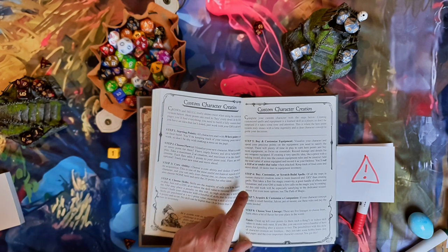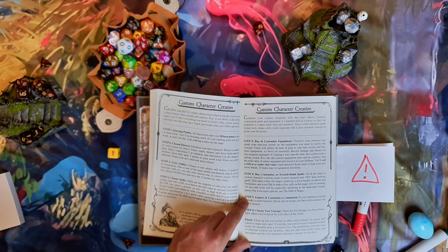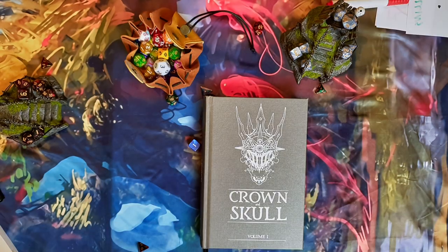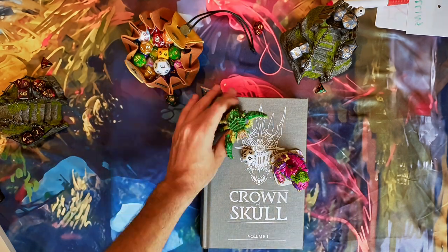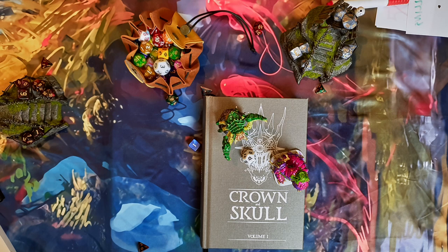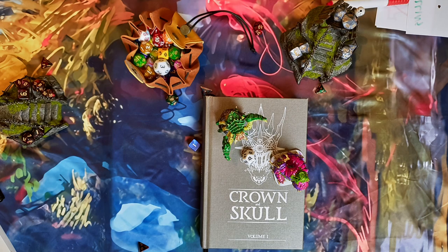There is also support for companions. If you imagine yourself with a pet ant or a pet walrus, you can certainly do that. You can have a small companion, a medium companion, or a big companion — they cost 3, 5, and 12 points respectively. They act on your turn and are highly customizable, but they are just an extension of your ability and not their own actors.